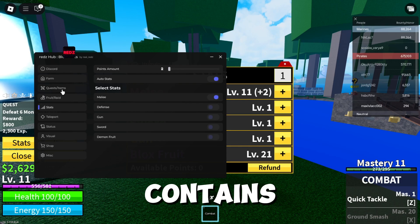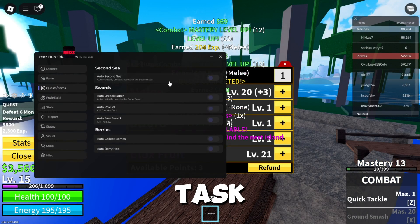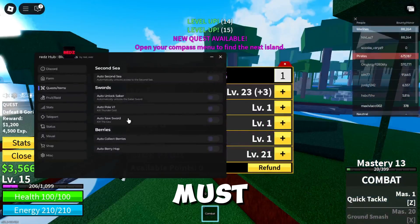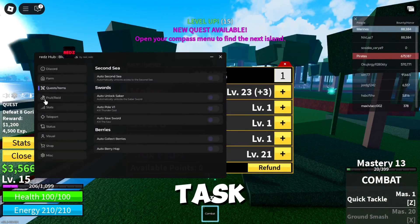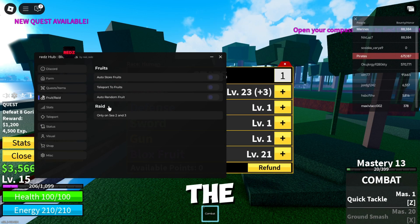Quest item contains tasks that are difficult to complete easily, such as the task of moving to the second world and obtaining some swords, but you must have the initial requirements for the task in order to complete the task successfully.